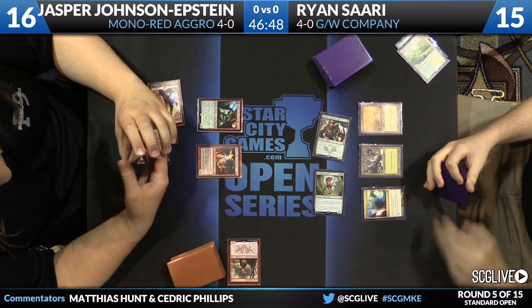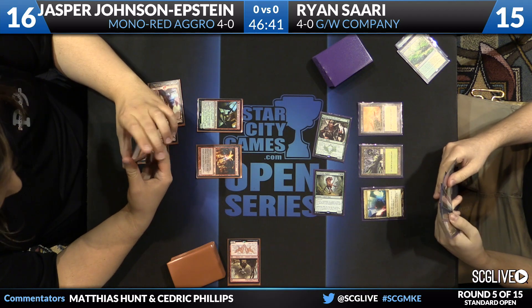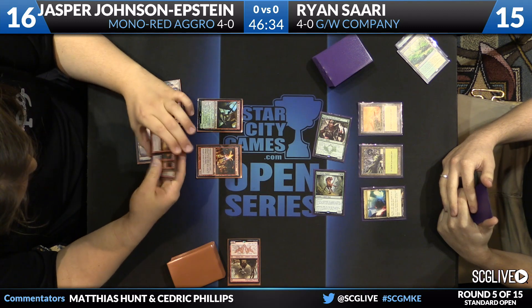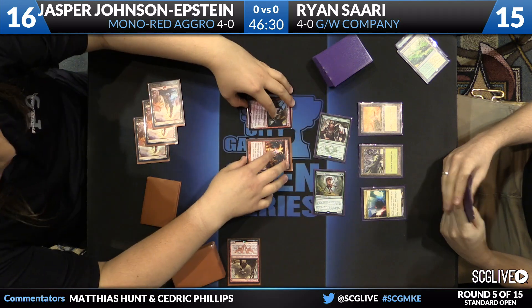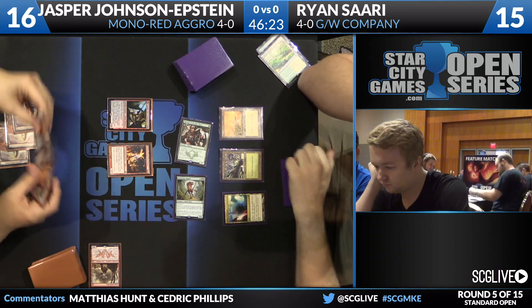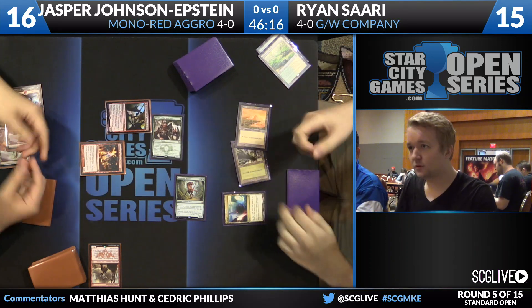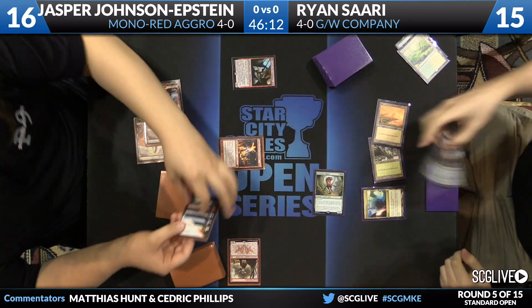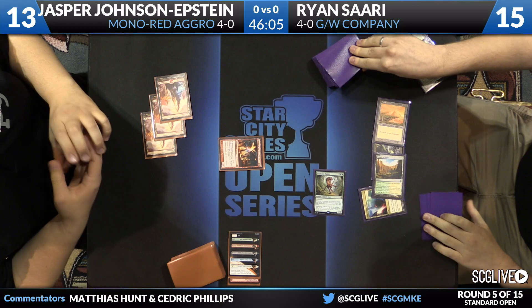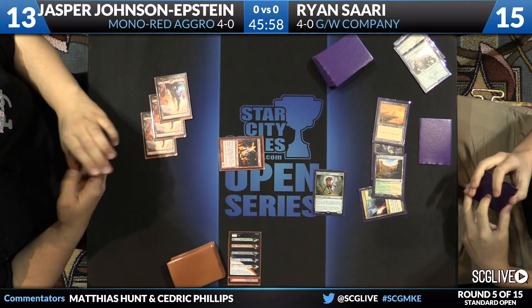Here come two creatures — Deathmist Raptor and Warden of the First Tree. See if Jasper has any interest in blocking. Ryan is choosing to race against this strategy, which is ambitious, especially against Chandra. The double block! This could end poorly for Jasper — a card like Dromoka's Command would wreck him here. Is there anything he can do about Dromoka's Command? Maybe yes, maybe no. Here comes the pump. Jasper traded a creature for Ryan's Warden. Ryan's going to follow up with a Temple. I'm not sure I like that trade on Ryan's side — he may not have expected Jasper to double block.